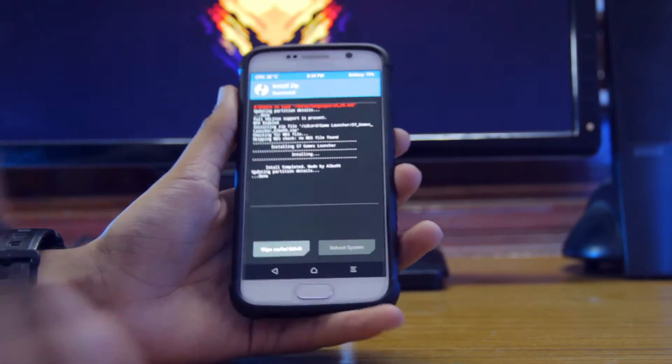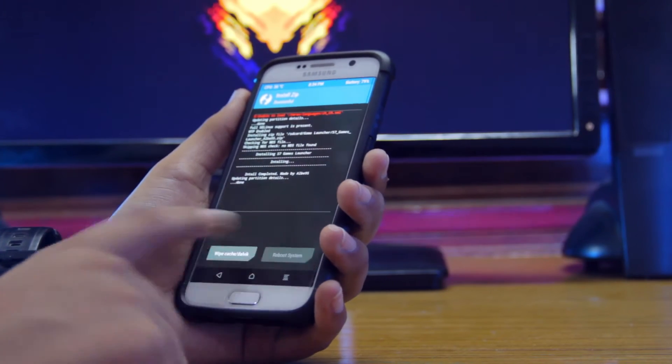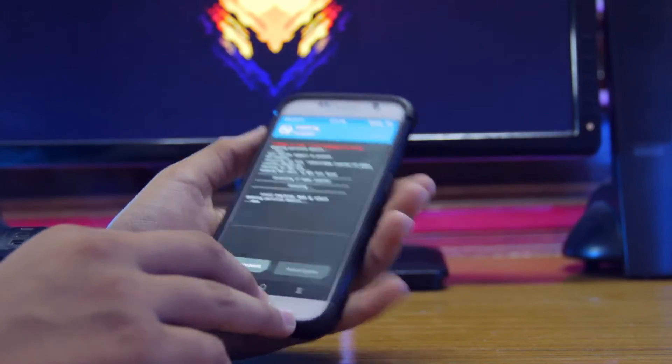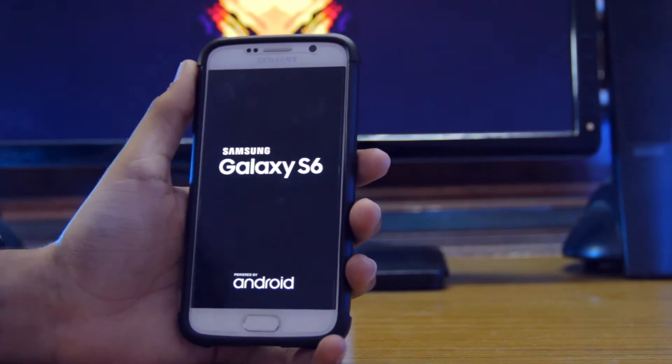Now friends, if your phone is stuck and nothing works, you can go back and click on the screen. You have to press and hold all the keys on your S6 or Note 5 at the same time. When you do this, your phone will automatically restart.